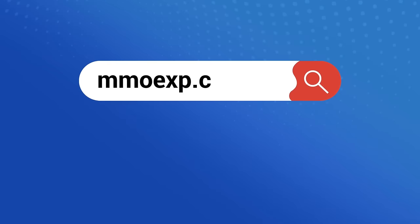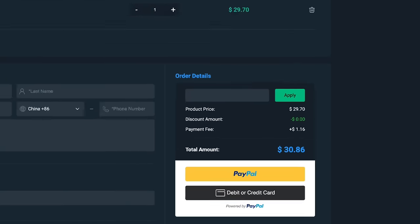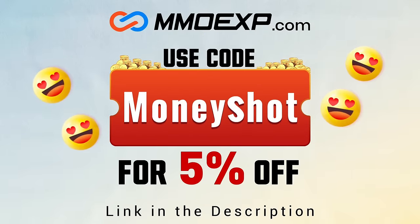The champ is here! If you guys are looking for fast, cheap, reliable coins for your College Football 25 team, check out my coin sponsors at MMOXP and use discount code MONEYSHOT for 5% off your order. Link in the description below.